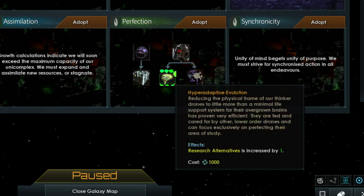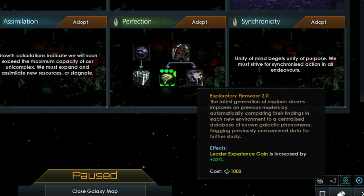The Hyper Adaptive Evolution tradition gives you access to additional research alternatives. Exploratory Firmware 2.0, the last tradition in the Perfection tree, focuses on leadership experience gain, increasing it by 33%. Your leaders will gain more points per point-earning event, meaning they will level up faster.